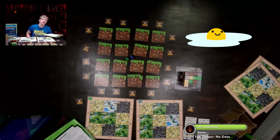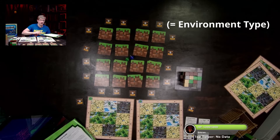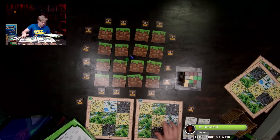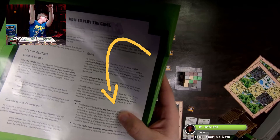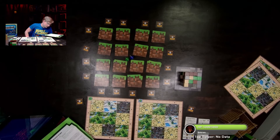Buildings can be built in any biome — the instructions use a 'bracket equals' smiley face to mean 'environment type,' which is a poor design choice in an age of emojis. You don't have to place a forest building on a forest space, but matching biomes can earn more experience points during scoring.